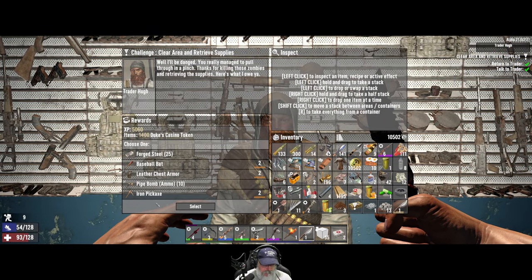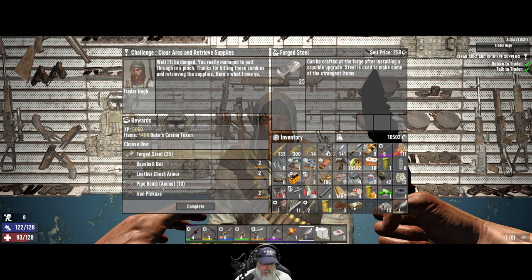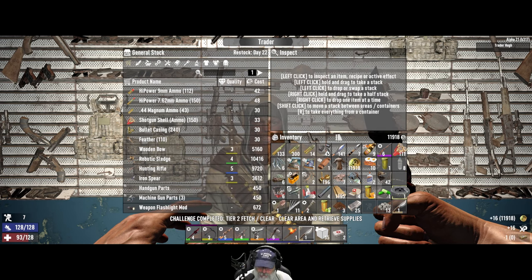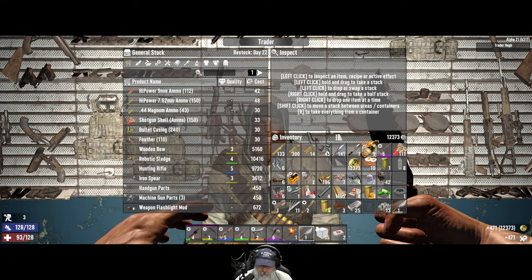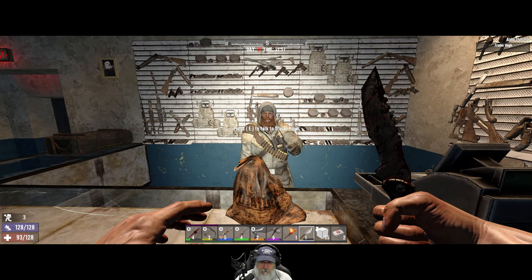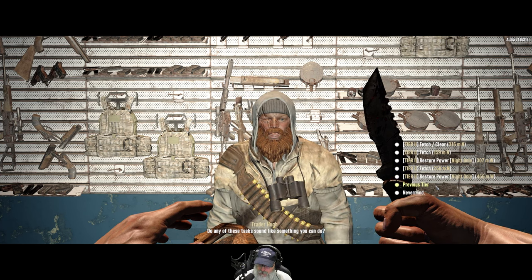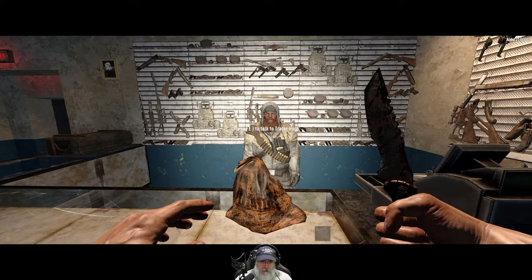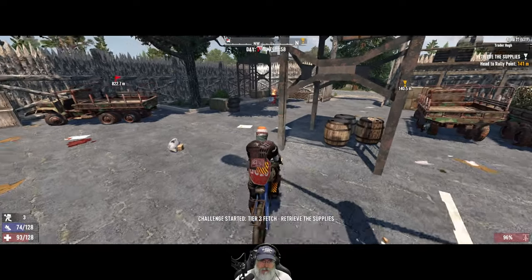I think 25 forged steel is what we want, except we're going to have to get rid of that so we have room for it. We can make the pipe bombs — don't care about the baseball bat. Sell a couple things to him. I think that's all we want to sell. So you don't have any more infestations. Let's go speed run this one because we've already done it — but it's got a garden that has potatoes and blueberries and stuff, so we can loot it, then start it, and then loot it again.